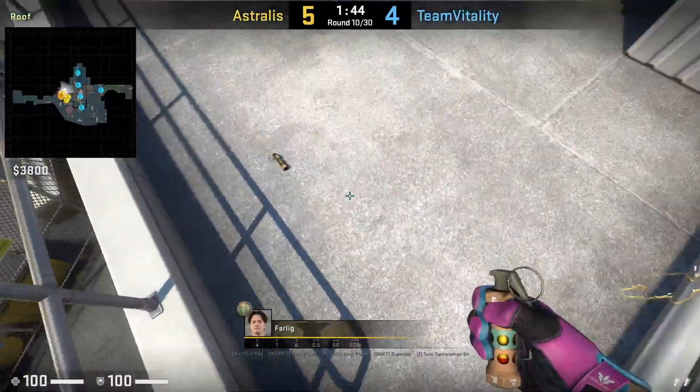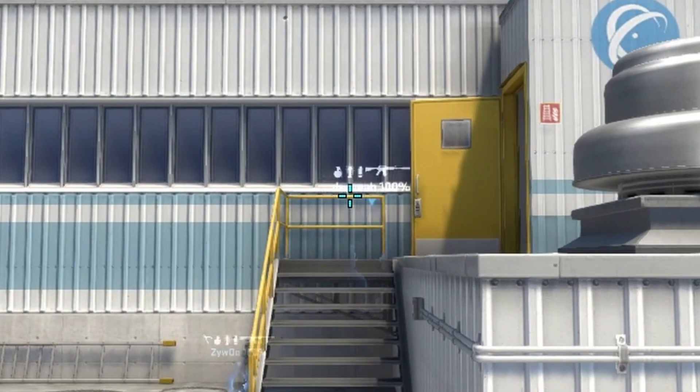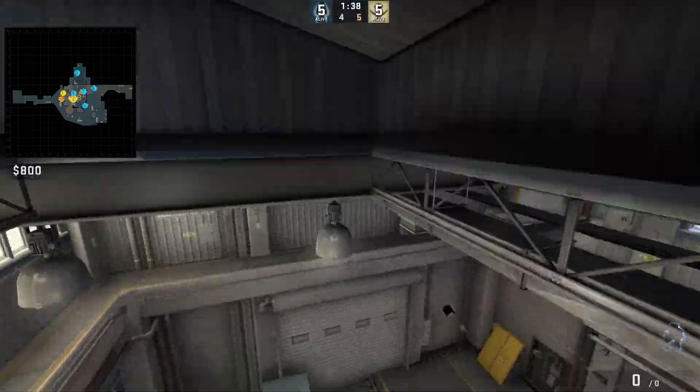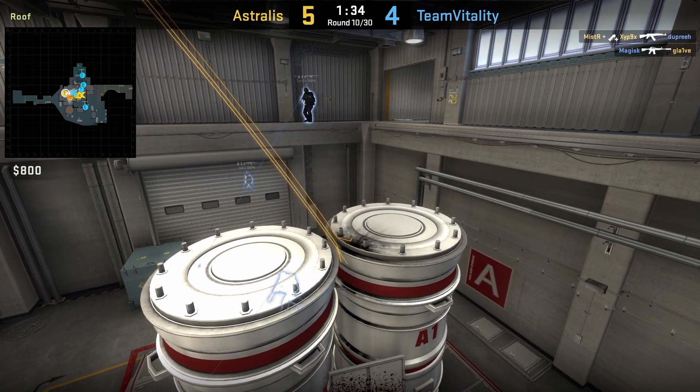Farlick has these nuke upper flashes where he aligns with this part of the shadow, stands up, aims as shown, runs forward, and jump throws. This flash will land on top of the silo and covers a lot of positions.